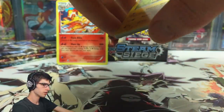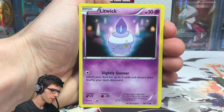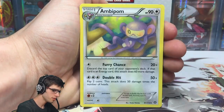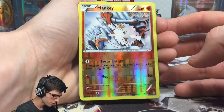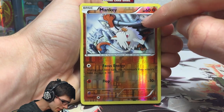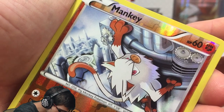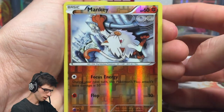We've got a holo so far — not too bad. No reverse rares but hopefully this pack can kick it up. We've got a Meowth, Chimchar, Lampent, Ambipom, Flaffy, a reverse Mankey with 60 HP and Focus Energy and Flop — a bit of a weird attack. They really like to emphasize the gears in the Steam Siege art, and Mankey is in that same weird gear city as Talonflame. Let me know what you guys think that city is.